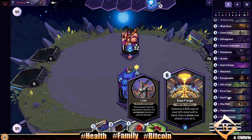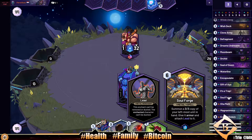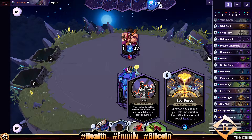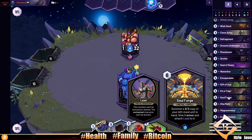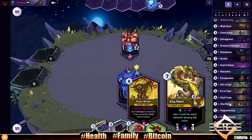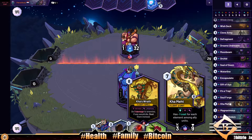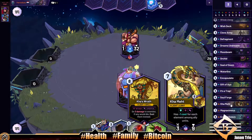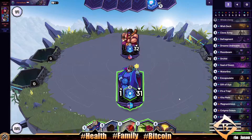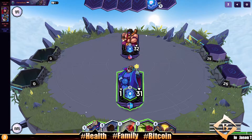Soul Forge really works especially in a deck like this — a twail deck where you've got a lot of spells and a lot of heavy units. If you summon a three-three copy of your unit for six, you'll still have the original in your hand, and maybe you can play that same unit on turn seven or eight. That's the idea.